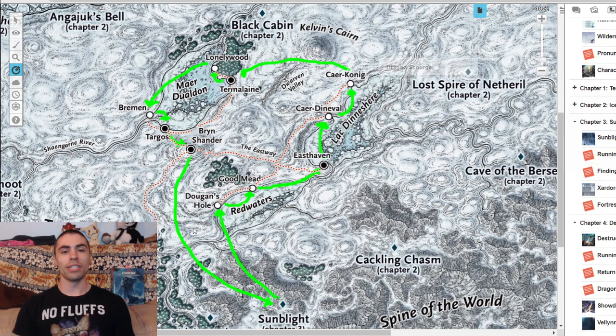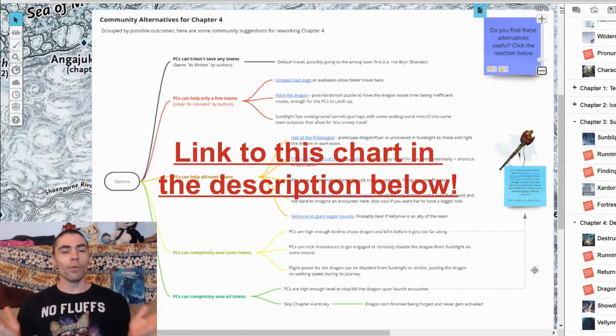I think a graph is in order, and for this I'll be busting out a map that the wonderful community member Maddie drew up. Maddie has this awesome chart driven by the community and thankfully presented for us. As we can see, we're given several options on how to run this encounter, and of course I'll be adding some flair of my own and some possible other solutions we could throw in the mix.